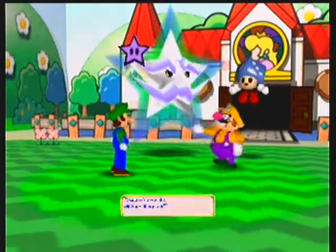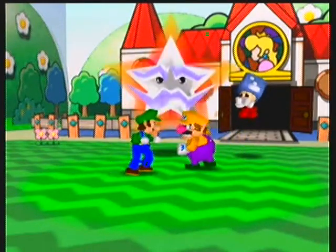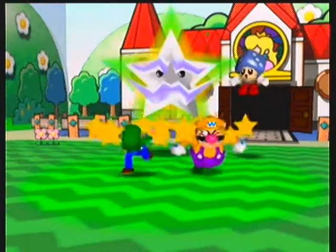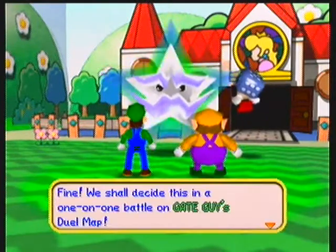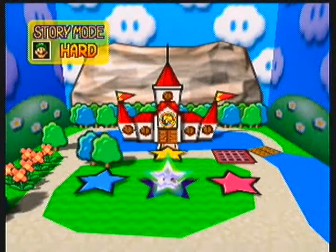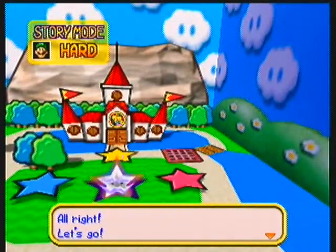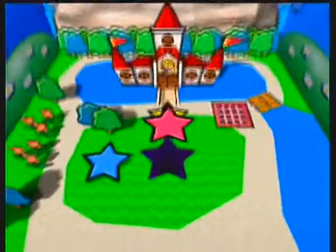Another exciting weekend of Mario Party 3. So they started arguing that the stamp got away, and then the Wittstart had an idea: we should go to Gate Guy's Duel Map. So this is going to be another explanation video type thing. We're going to head to Gate Guy and learn about Duel Maps, because we've never seen one before, so let's do it.